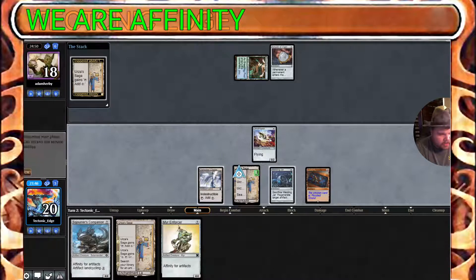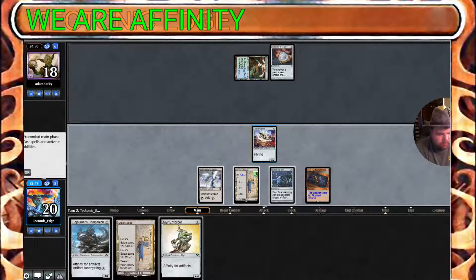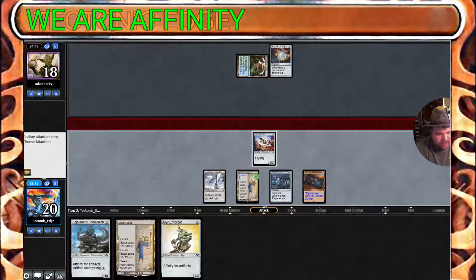Let's get out an Urza's Saga. And unfortunately we are one artifact short from being able to cast these, so we do have to pass turn here.